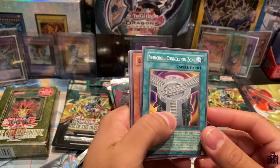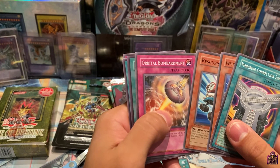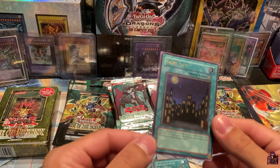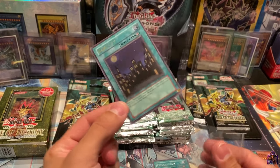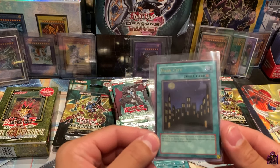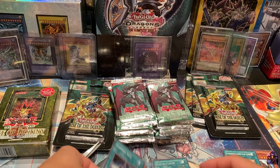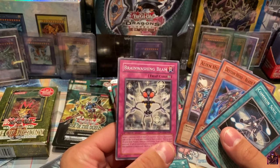Rise of Destiny. We got Vehicle Roid Connection Zone, Destiny Hero Fearmonger, Rescue Roid, Orbital Bombardment — and oh! We have an Ultimate Rare Dark City, first edition! Unbelievable. Our first Ultimate of the set already. We also got Common Soul, Destiny Hero Blade Master, Alien Hunter, and Brainwashing Beam.